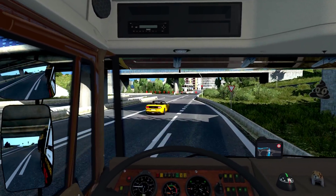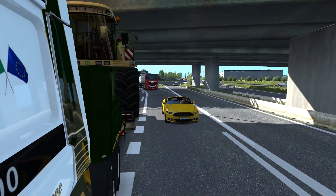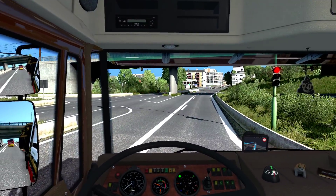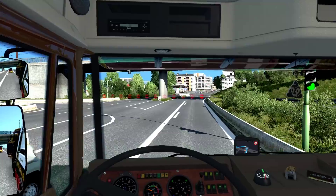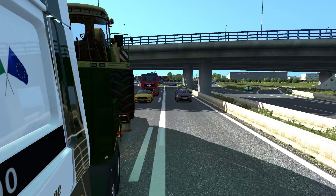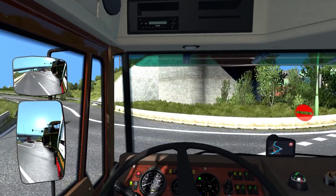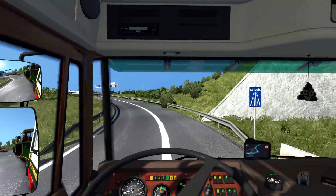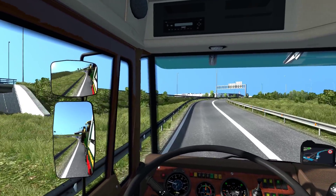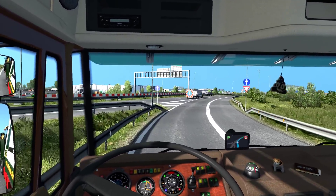I have no clue why that guy stopped — maybe he's giving way for us. He's that nice guy. And am I on the wrong lane? Let's see — the GPS says I go here so I just follow it. Oh, this is looking so good. Getting on the highway finally, able to stretch her legs and stuff.